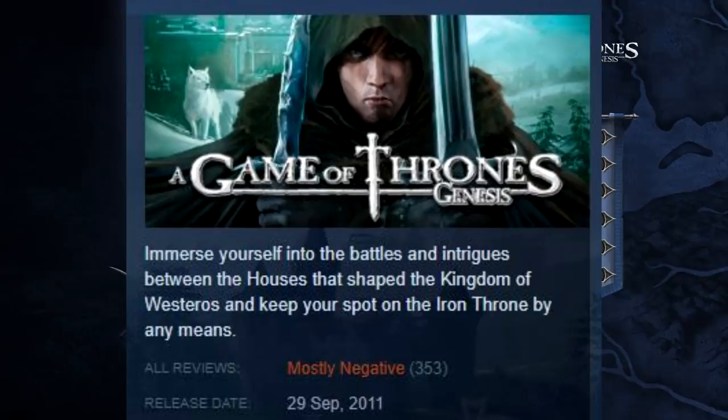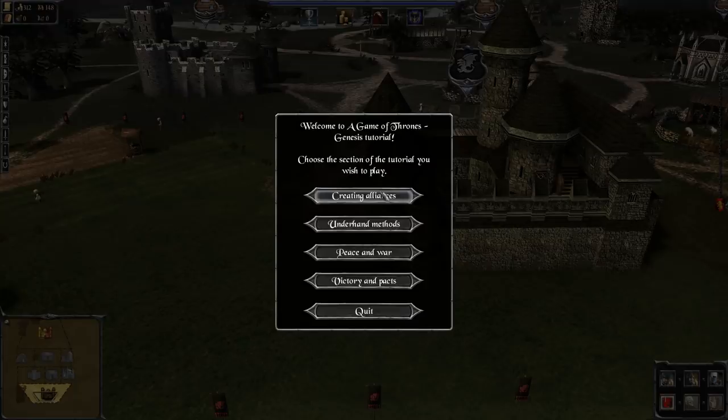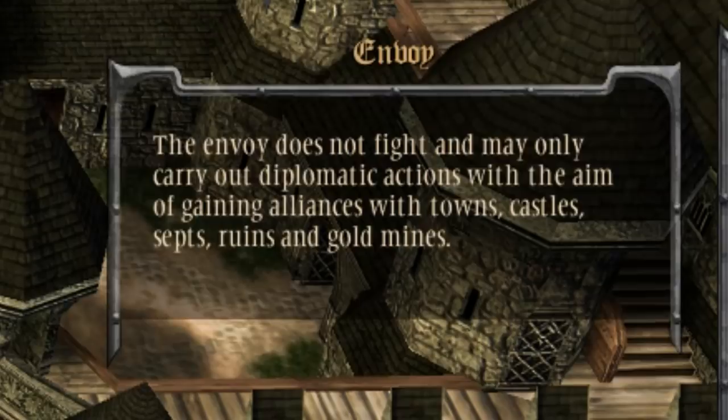On Steam I believe it's mostly negative. I thought it'd be prudent to show you the tutorial so you get to see just how badly I do during a game tutorial. Wow. Let's create alliances. Here we go. Welcome to the diplomacy tutorial. Thank you. Hey look, it's a Targaryen. Right. So I need to create an envoy.